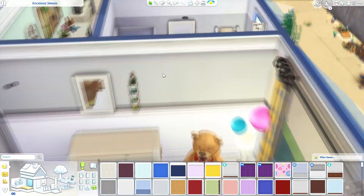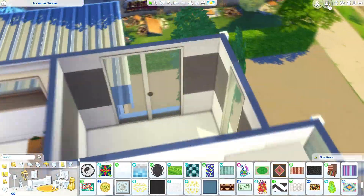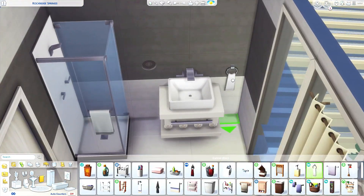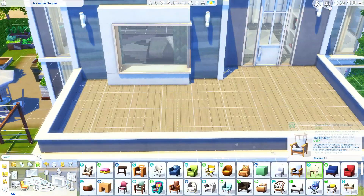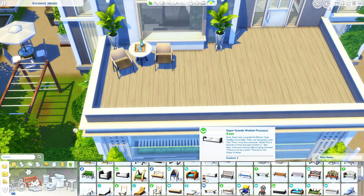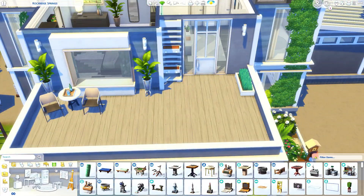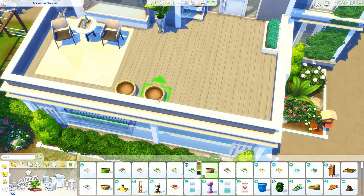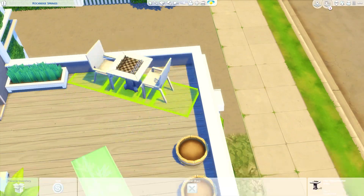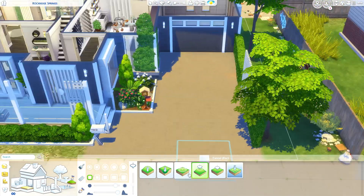I did most of the bathrooms off screen since I like to keep them consistent throughout the house, which makes the speed build a little boring so I normally just show one of them. We did get some new bathroom items with this pack — I thought they fit well with Get Famous actually, since there's a marble effect running through some of the items. I used a little marble bowl decoration on a few console tables throughout the build. The toilet is really low to the ground — I always find those look weird — so I wasn't too fussed on the bathroom items overall, but it's nice to have new items anyway.